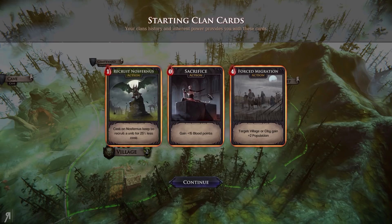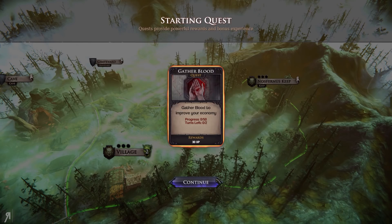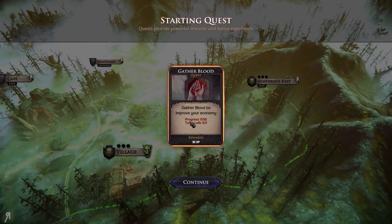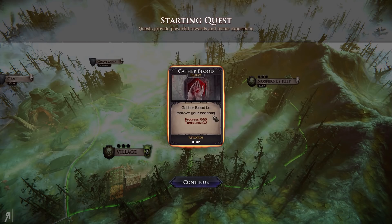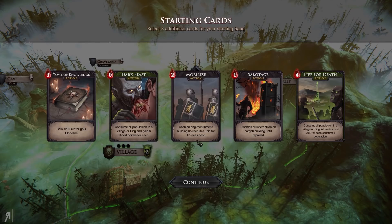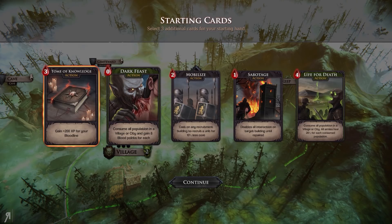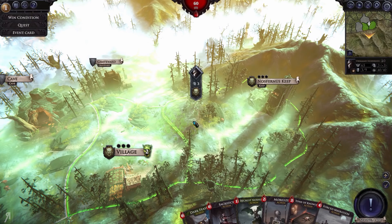This Sacrifice card is really good — it's got zero cost and you can gain 15 blood points from it. Forced Migration is actually really good as well, especially for Nos Furnace because we're going to need to feed. There's also a quest: gather blood to improve your economy, we gain 30 experience. I haven't seen any penalty for failing quests, so if you do fail one it doesn't make much difference, but you gain a pretty significant benefit from completing them. For our starting hand I'm taking Tome of Knowledge, Dark Feast, and Mobilize.